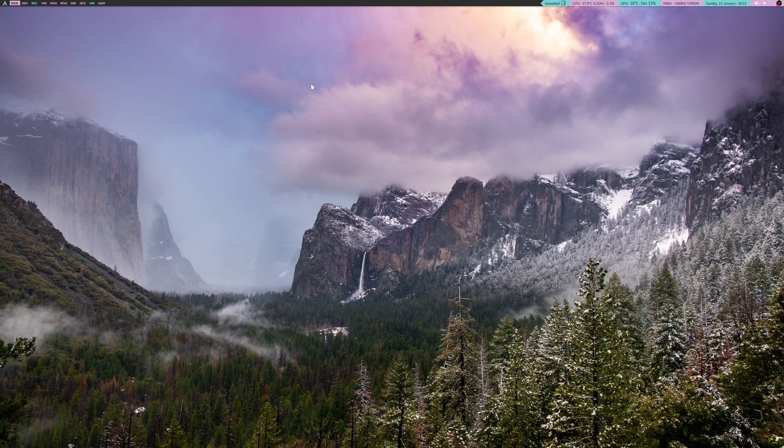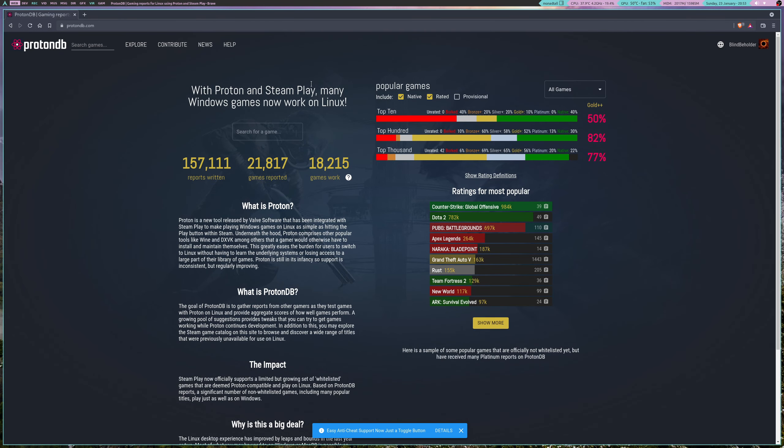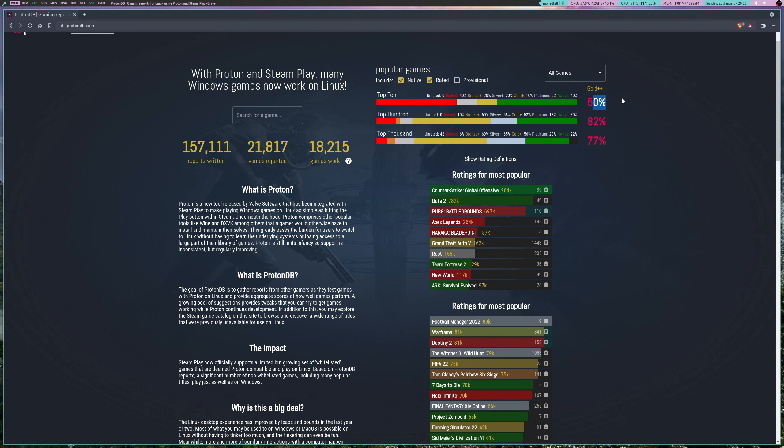Now moving on to Linux gaming. I'm going to launch my browser and go to ProtonDB.com. This is a fantastic resource for any new Linux users wanting to see which games are going to run, and if there are any workarounds needed. We can see that 50% of the top 10 games are currently working on Linux. We've got New World, Naraka Bladepoint, Apex Legends, and PUBG showing as not working.